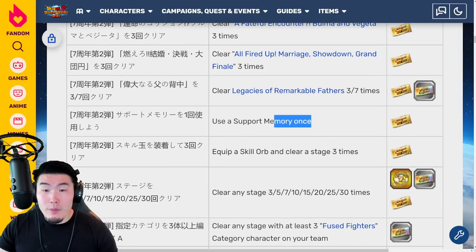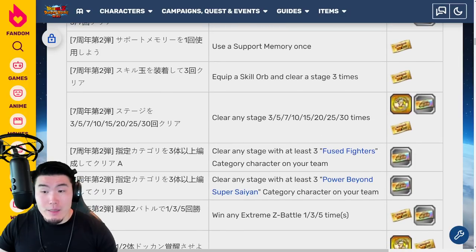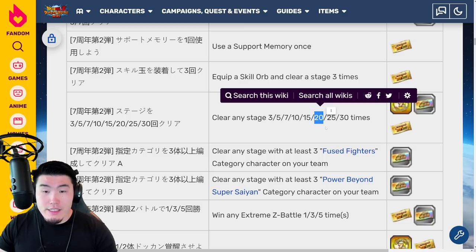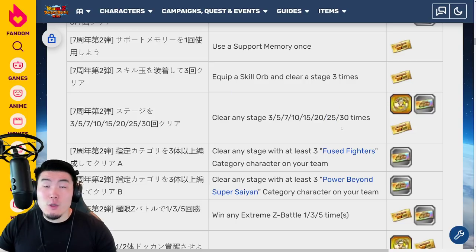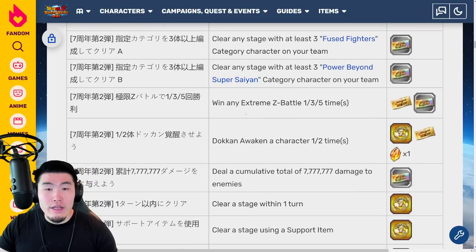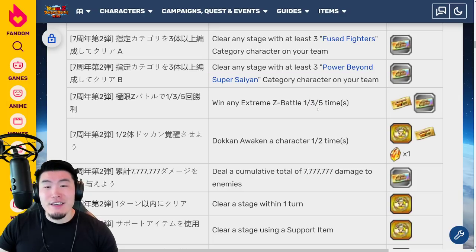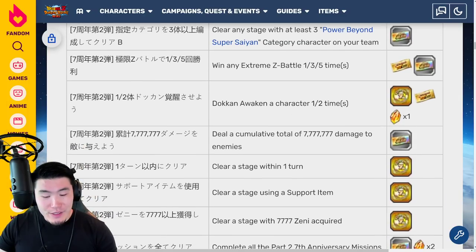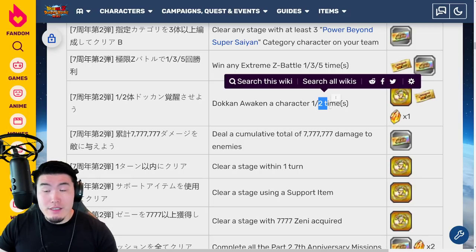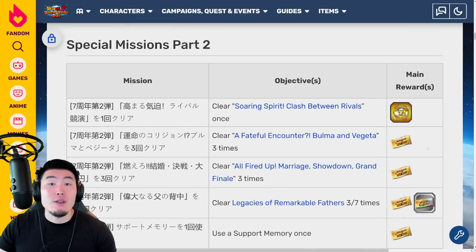You can use a support memory to get another ticket. You can equip a skill orb and clear a stage 3 times for another ticket. Then we have clearing a stage X number of times — you have to clear 15 and 20 stages for 1 ticket each, and then 25 stages for 2 tickets. After that, win an Extreme-Z battle: you get 1 ticket for 1 win, and 2 more tickets for 3 wins. Dokkan Awaken 2 characters and you get another ticket. That does it for Part 2 — 13 tickets total.